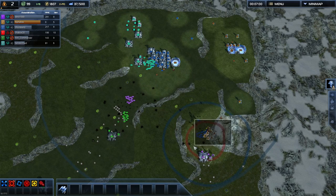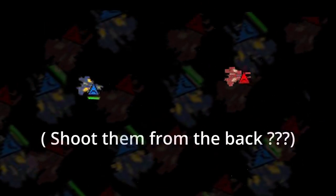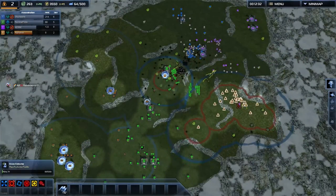Fighters can only shoot forward and it also takes them a while to turn around. That is why ideally you want your fighter to be positioned here and the enemy fighter to be positioned like this. Obviously you can't micro every single fighter individually when there's dozens of airplanes involved, so you only worry about two things.